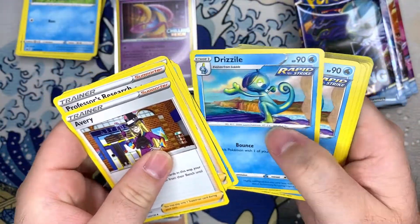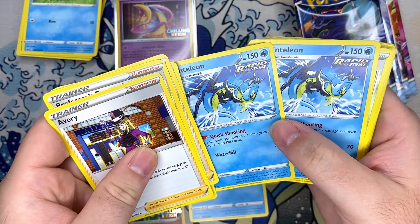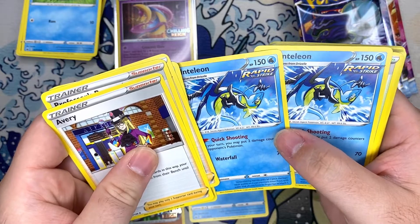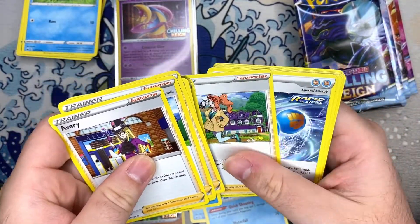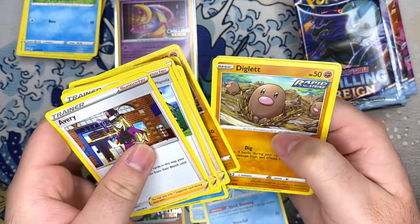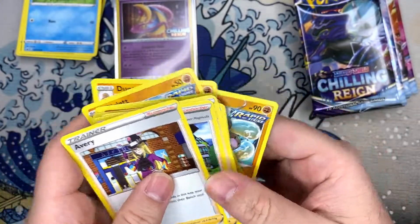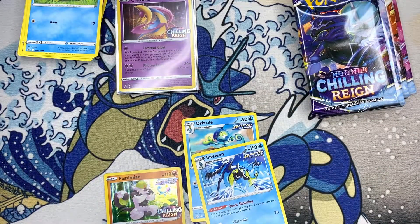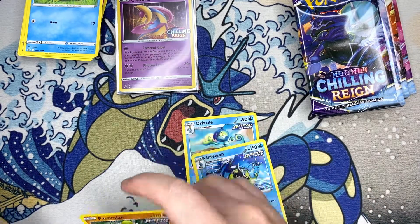Pretty cool — I think that's Drizzle in the background. Let's go through... oh, there we go! I definitely want to keep one of those. I'll take the non-holo version too. Hey, you got Diglett — that's actually pretty sick. Dugtrio as well!